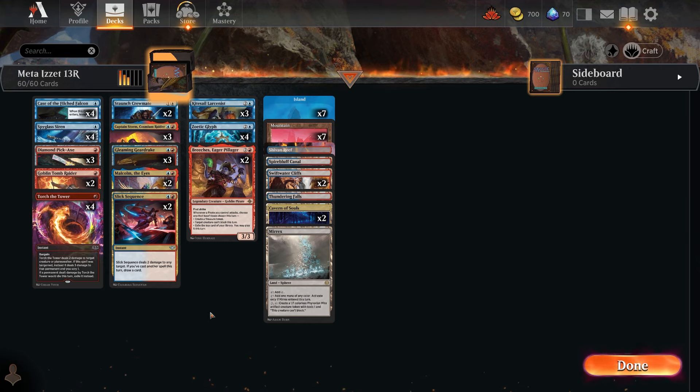All in all, it's a pirate tribal deck that works around artifact synergy — turning artifacts into creatures, sacrificing them, and making bigger creatures. It's a deck you'd need to learn the sequences for, but it's very fun and can be quite powerful.